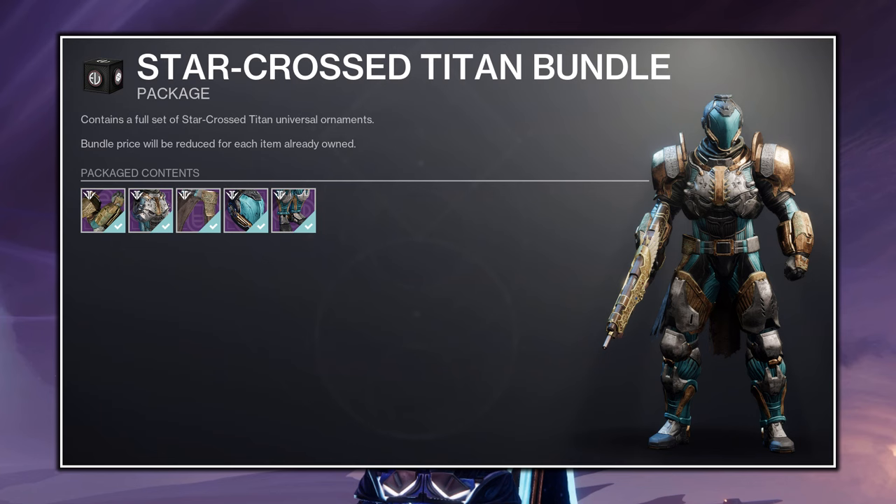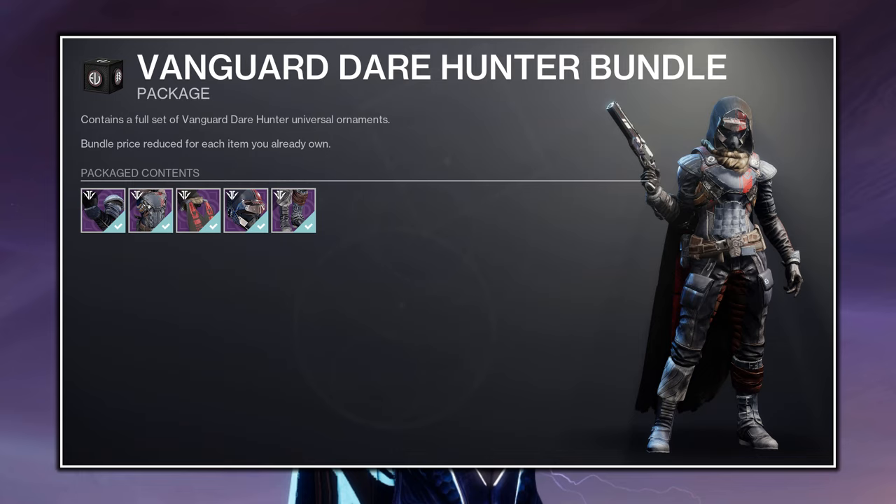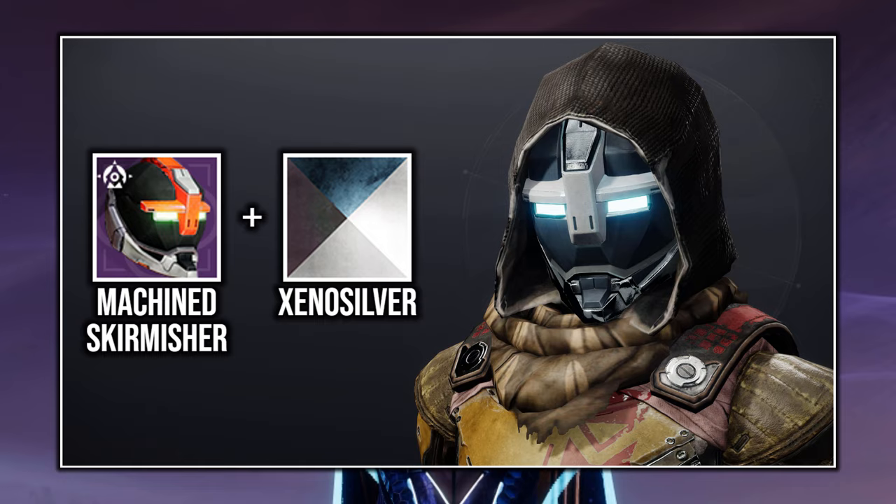You'll be surprised to find out that many Eververse sets from previous years will be available for Bright Dust. Most notably the Cayde-6 inspired Hunter set Vanguardere, which you can sort of recreate a Cayde-6 look with the Machine Skirmisher Mask with Xenosilver.